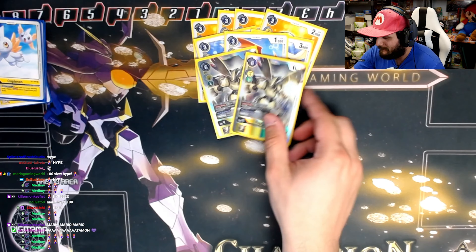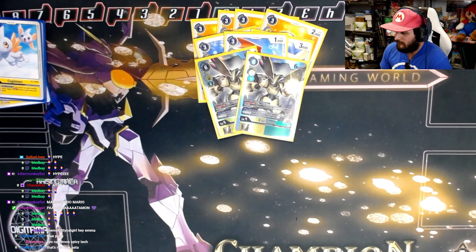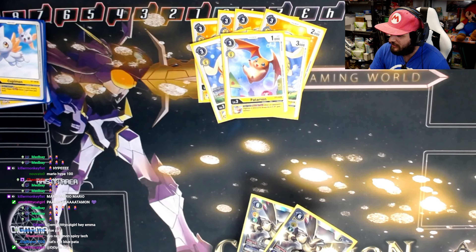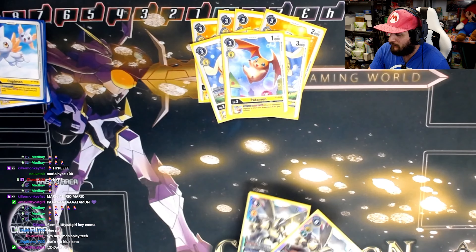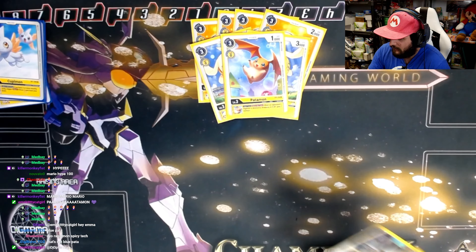Going straight into champions: I'm playing one Patamon, which convinced me last minute to also play two Rapidmon. Rapidmon with Patamon is a three-cost evolve that kills things, suspends things, and lets you attack over things. If you don't want to play Patamon and Rapidmon, you can play other cards instead — there are lots of other options. This deck has been through quite a few iterations and every version is good, but it's better if you play both together.